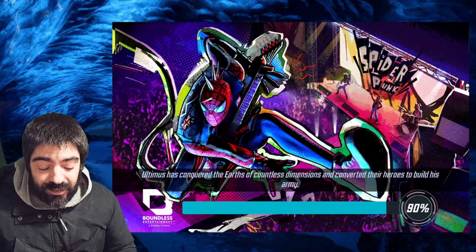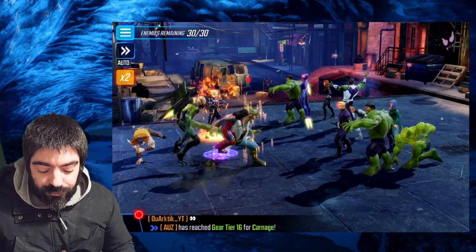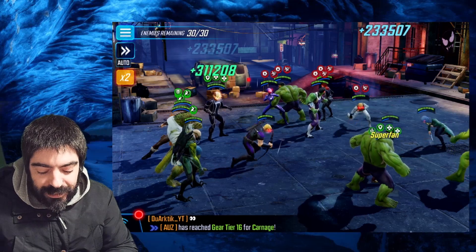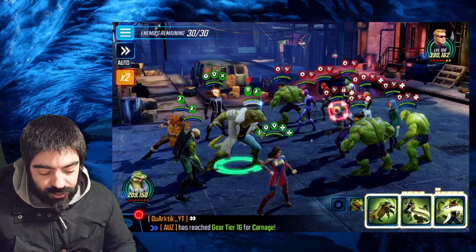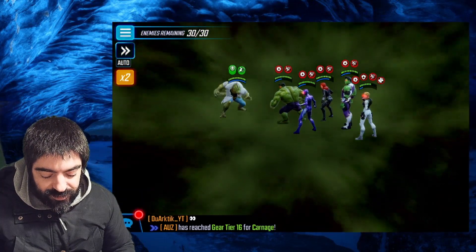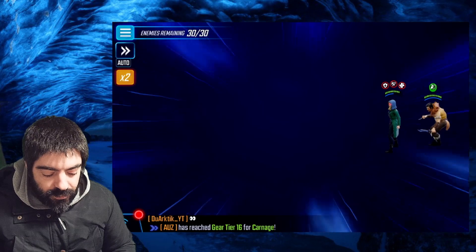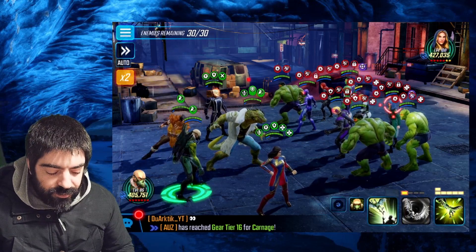Reminder: Taskmaster also has the same problem — depending on where he sits he gets more or less speed bar, and the best position for Taskmaster is usually the far left corner. Now with the new positions: Vulture gets tons of drain — you can see all those green numbers. Hard Light gets barrier. Robbie Reyes does his normal damage. Now Lizard — before he had no drain — let's see if he has drain now. Yes! Green numbers — Lizard now has drain. And Craven also has drain.